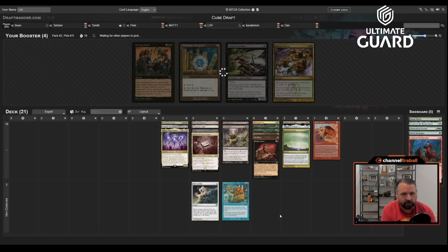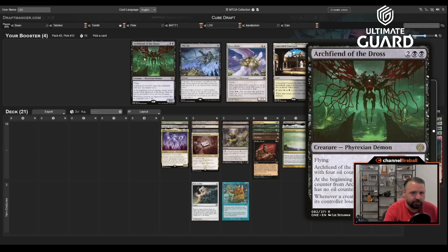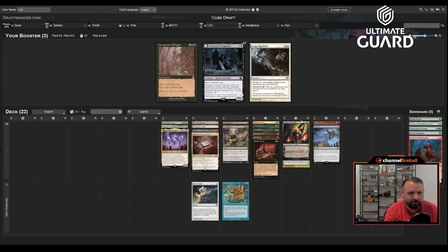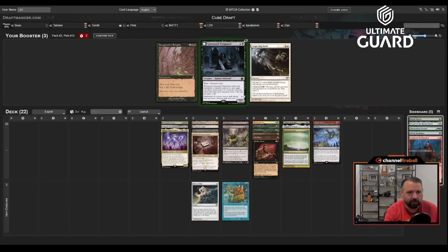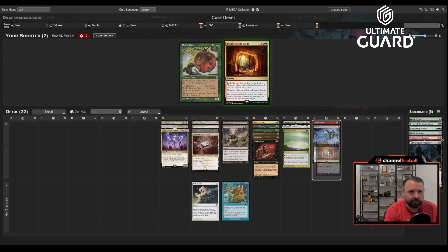I've got Thoughtseize, Dismember, Liliana, and Maelstrom Pulse as removal-based cards with Palantir to draw cards, plus Oath and Sneak to cheat big things into play. I don't think Archfiend of the Dross is right here. Pylon is fine — I can't really convoke it much without creatures, but killing a creature or planeswalker and surveiling two is actually a way to get a creature into the graveyard. Lingering Souls is kind of cute. Maybe just take Graveyard Trespasser instead.